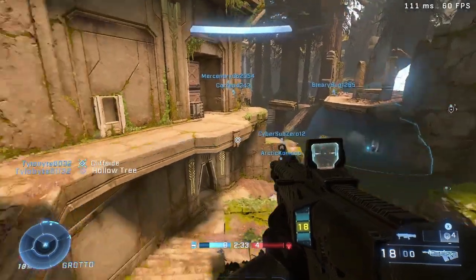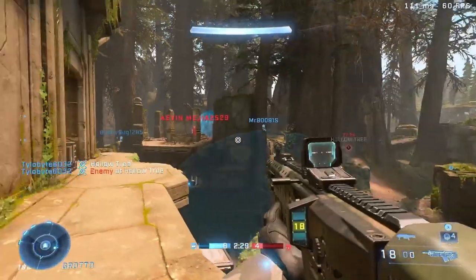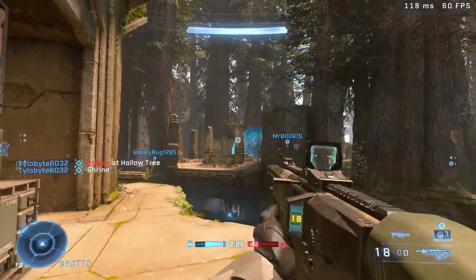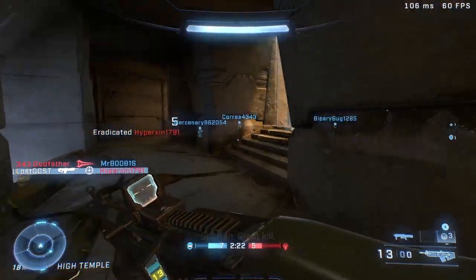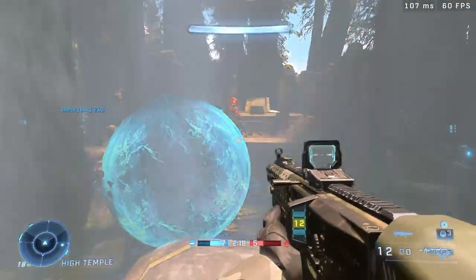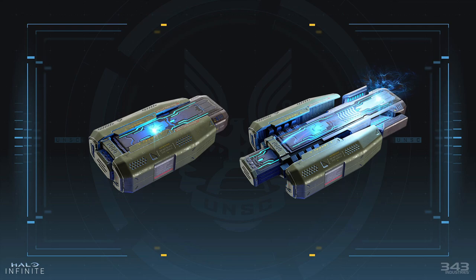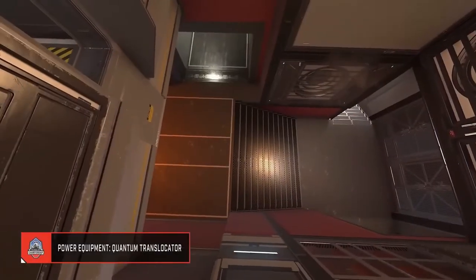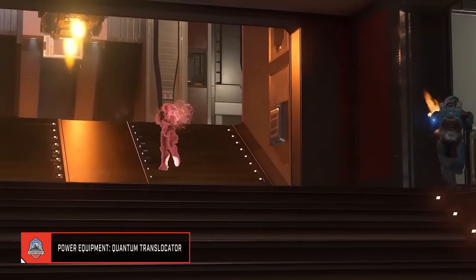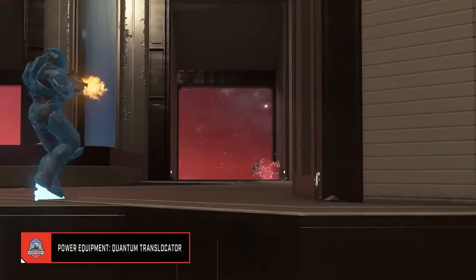With season four we also got a sandbox update. We got two new equipment pieces — unfortunately no new weapon, but at least we got something. The first equipment is called the Quantum Translocator. I'm still learning how to use it, but basically you're able to teleport back and forth. It's an interesting and fun piece of equipment.